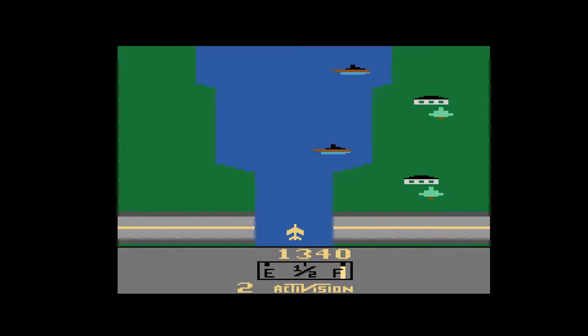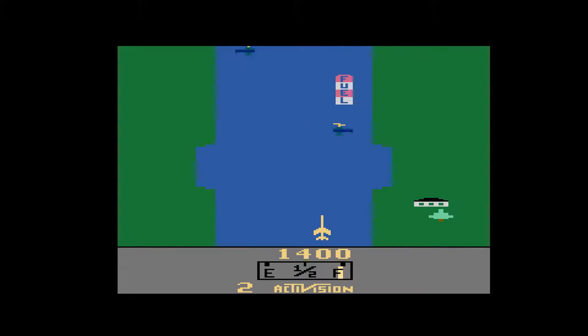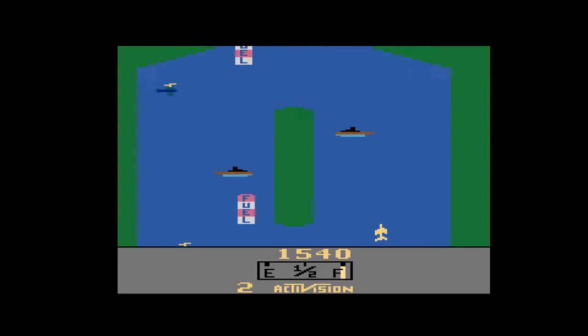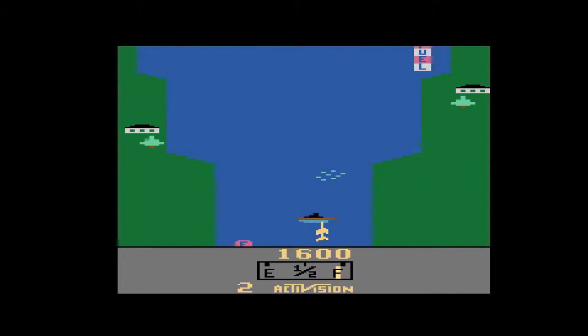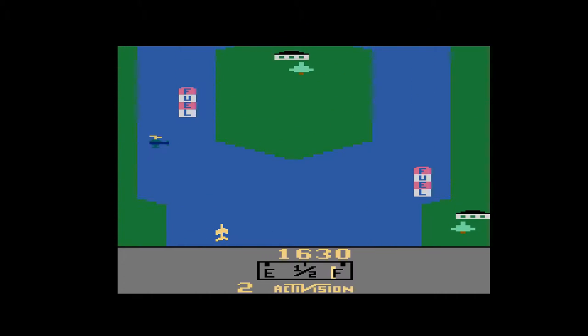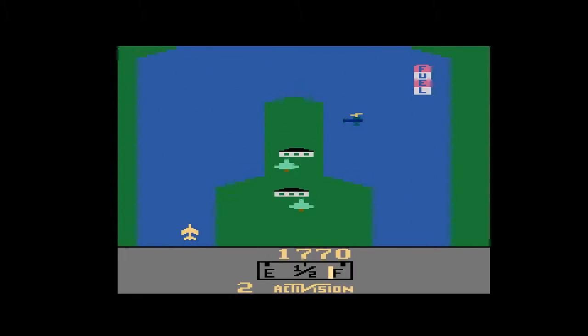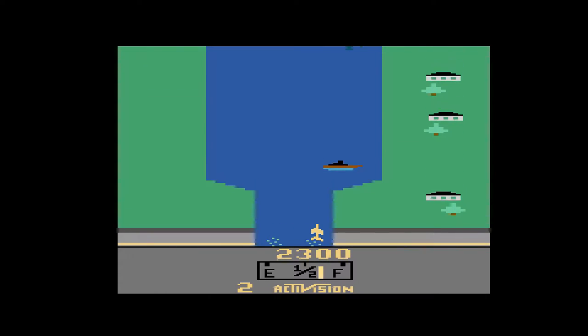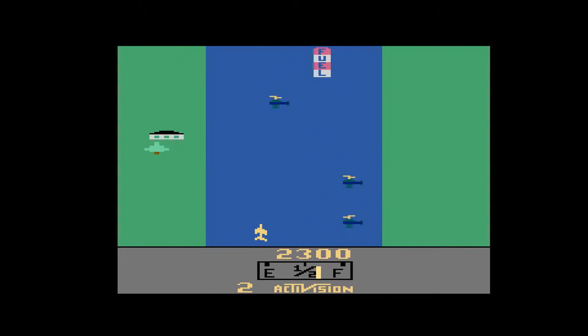Shaw got around the memory constraints of early gaming hardware by not directly storing the game's map data as part of the game files. Instead, River Raid was an early example of procedural generation at work. Unlike modern games that use procedural generation for randomised levels, however, Shaw used a hard-coded starting point to ensure the same map was created by the program every time. The entire River Raid ROM file for the 2600 is just a matter of kilobytes in size as a result.